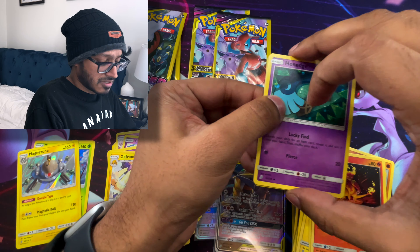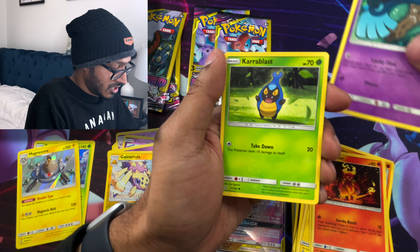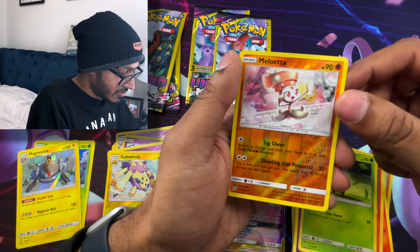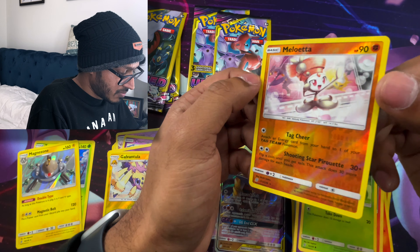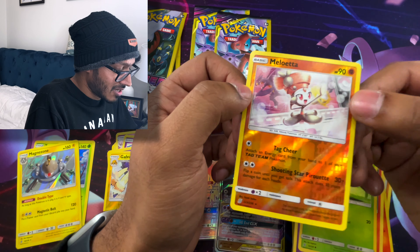Last Mewtwo and Mew pack. We got a Hone Edge, Carablast, and a Reverse Meloetta. Is this one of those mythical Pokemon? Yeah, I think it is from Generation 5. Look at that. Nice.